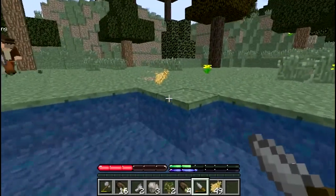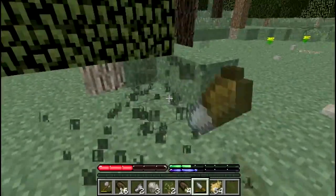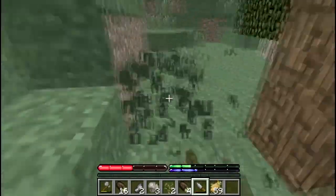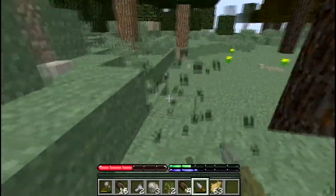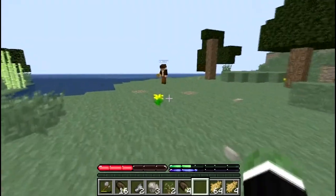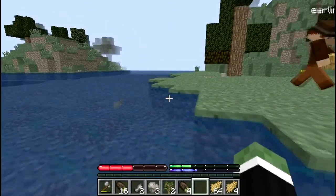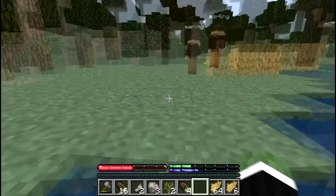You should be able to combine the straw into a block - that's our first building material. Hopefully on this little plateau by the water we'll build. Also we should explain what the blue bar is - the green bar is your food, the blue bar beneath it is your thirst. To get it up you drink water from a jug or just walk around in water for a while.